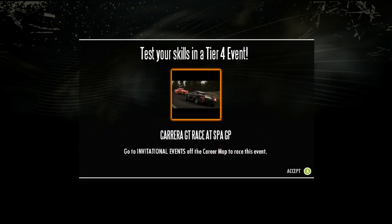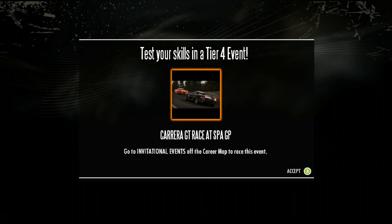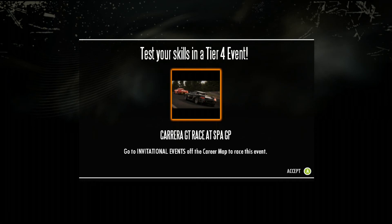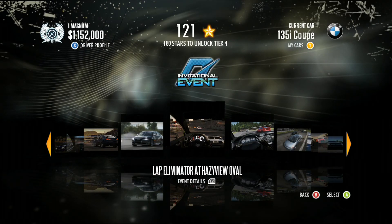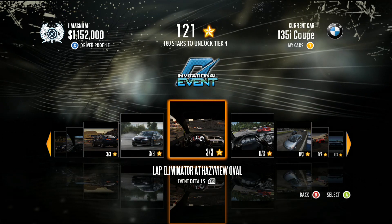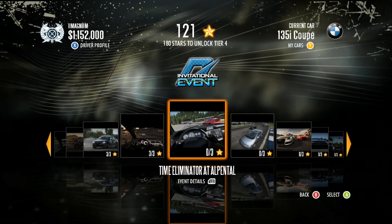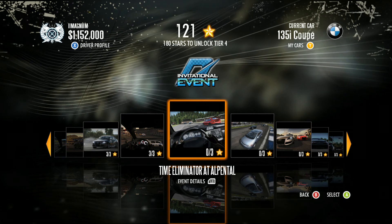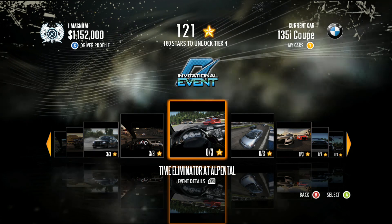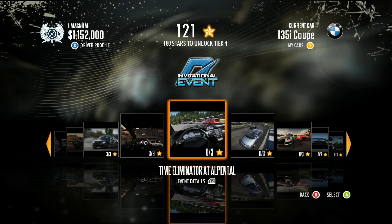We've also unlocked a new invitational event — these things just keep piling up one after another. It's a tier four event: the Carrera GT race at Spa Grand Prix. That takes care of the Lap Eliminator at Hazyview Oval. On the next episode we're going to be doing the Time Eliminator at Alpental — slightly different from the Lap Eliminator, and I'll go into detail on what it's about on the next episode.